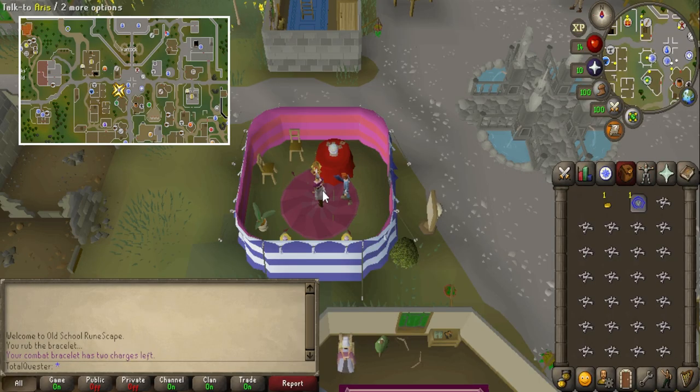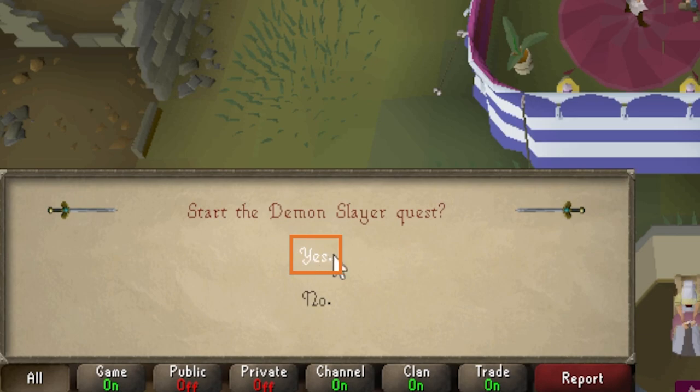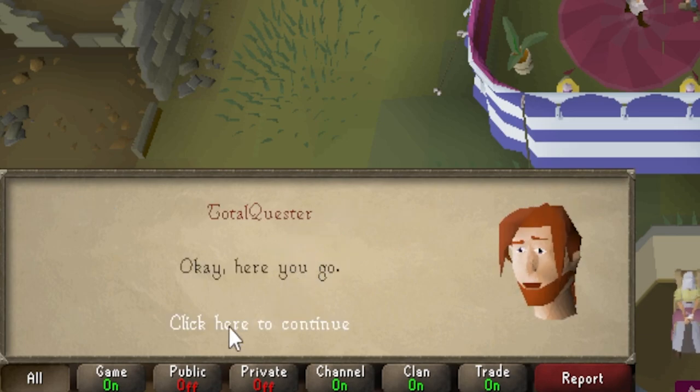To begin the quest, go to Varrock Square, and in the southwestern corner inside a tent, you'll want to speak to Aris. Then select Yes to start the quest, handing her one coin in the process.